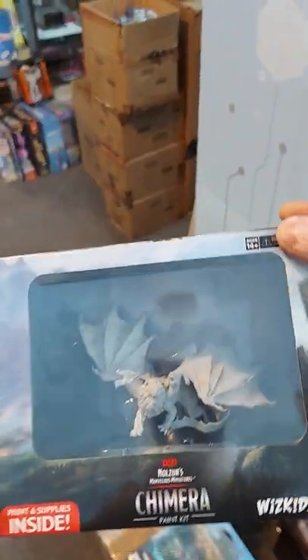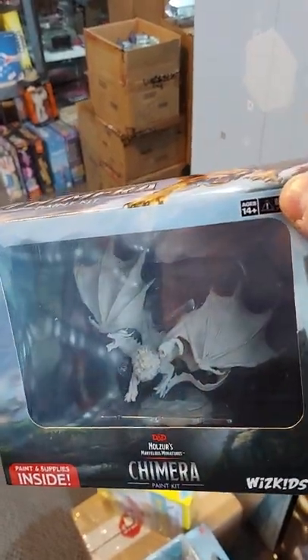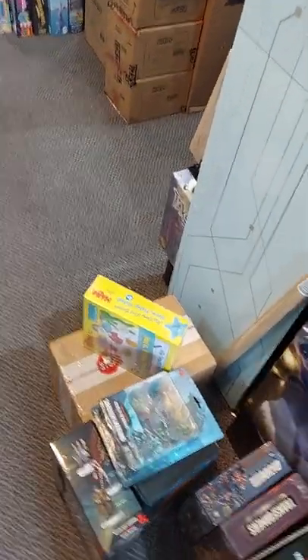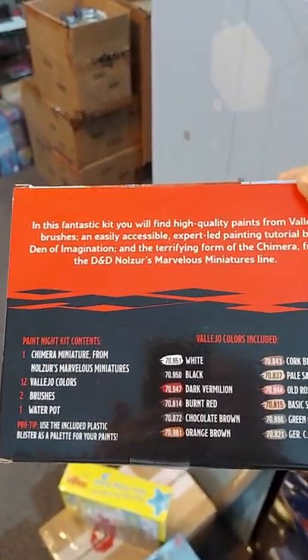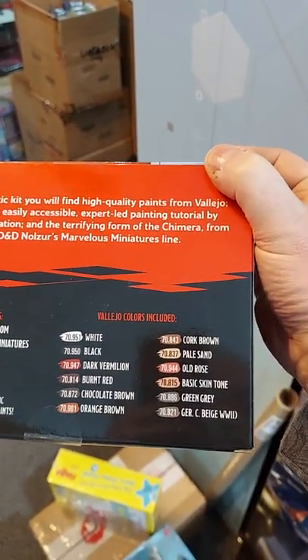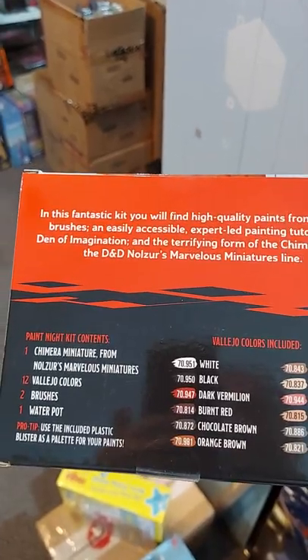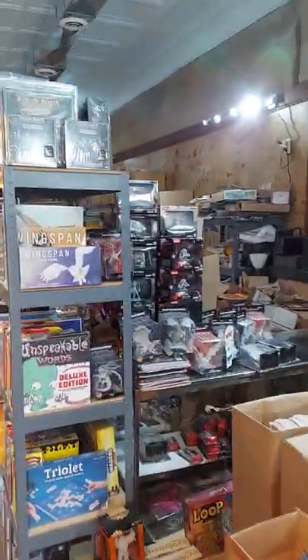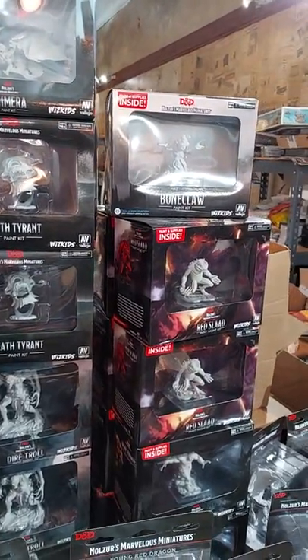We have the latest Paint Night Kit: Chimera, a really cool classic monster from Greco-Roman mythology. It comes with the Chimera miniature, 12 Vallejo colors, two brushes and a water pot. The plastic blister included serves as your palette for your paints. That's the latest in a whole line of Paint Night Kits we have in stock, all with appropriate colors of paint, brushes, etc. At 20 bucks, it's a pretty good buy.